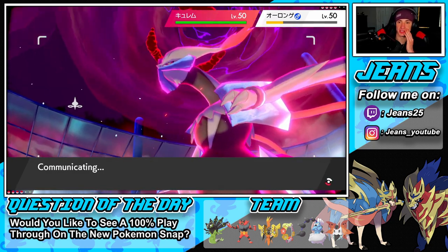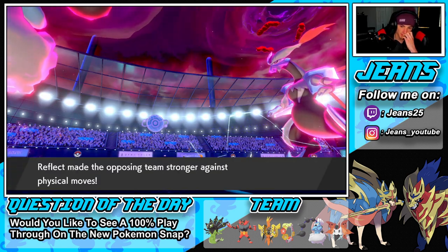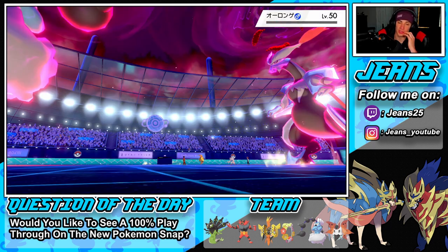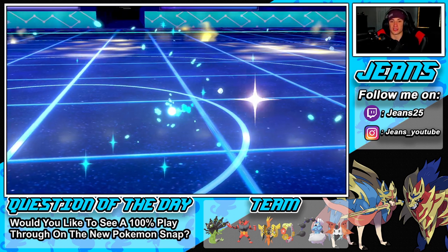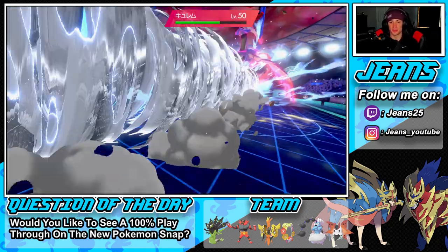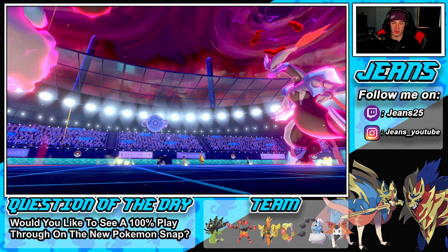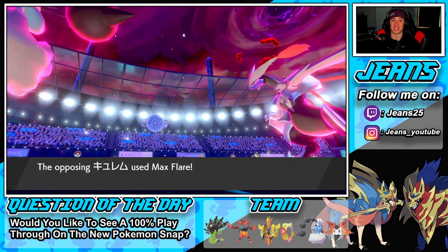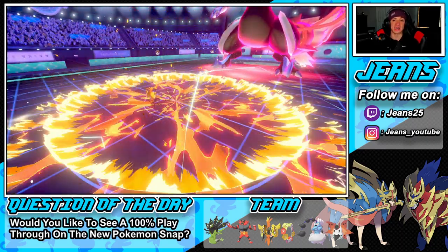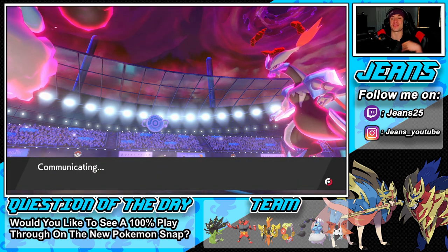I go for a stab move — max airstream might be the play. I don't want to proc policy so going for the stab move, hopefully he's not rocking sucker punch. Smart play! His Dynamax turns are over — Grimmsnarl is gone. We're going to get off max airstream, do some damage onto Kyurem, and he's going to be able to take me out from here. I'm cool with it — I didn't proc the policy.